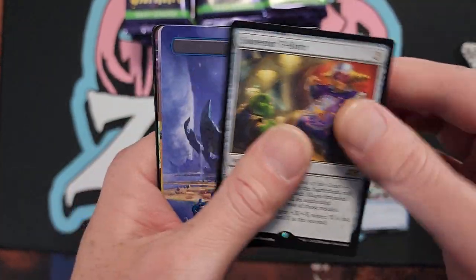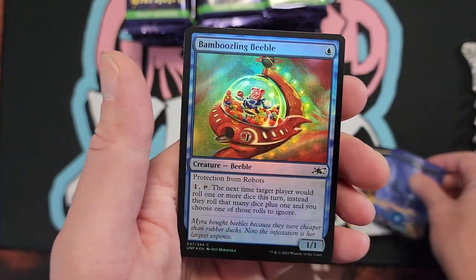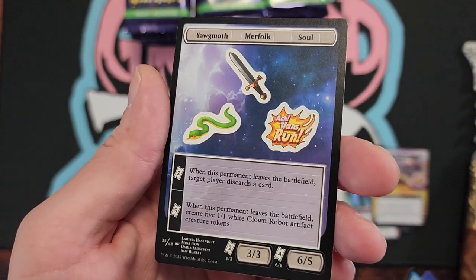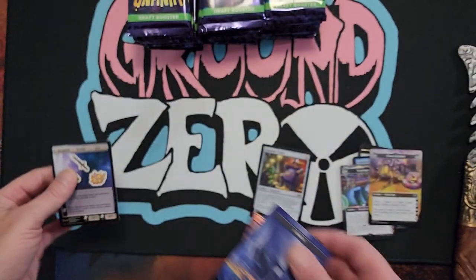There we go. Bunch of commons and commons. These are rare. These two. And the Beeple with a food token. And there's our sticker cards right there. Interesting. Composite right there if you want to read that up.